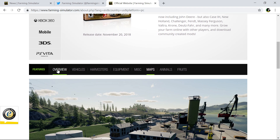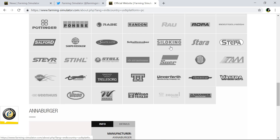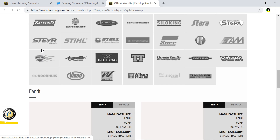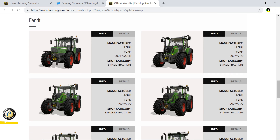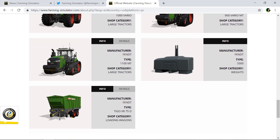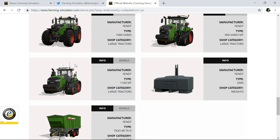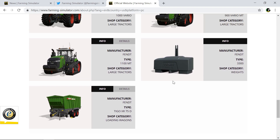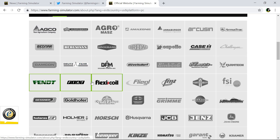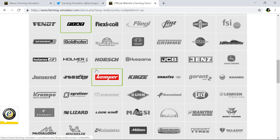Going into equipment — this is going to take a long time. Fendt: old 5 series, 3 series, 7 series, 9000 Vario, 900 and 900 MT, 1100 MT — got a big Fendt weight and the wagon. Fiat only has that old tractor which is one of the starting equipment pieces on the easy preset.